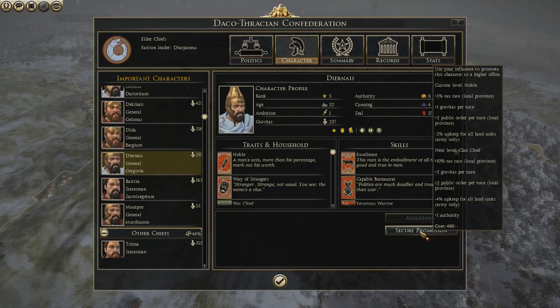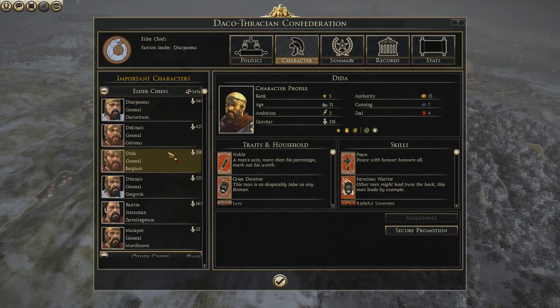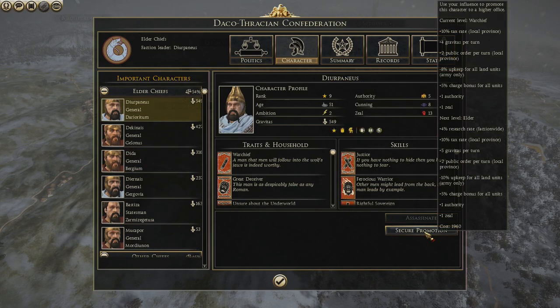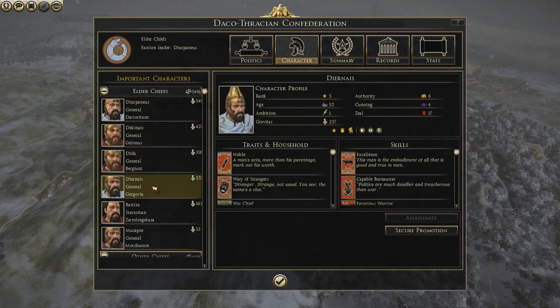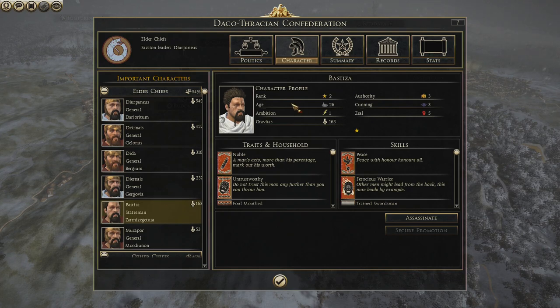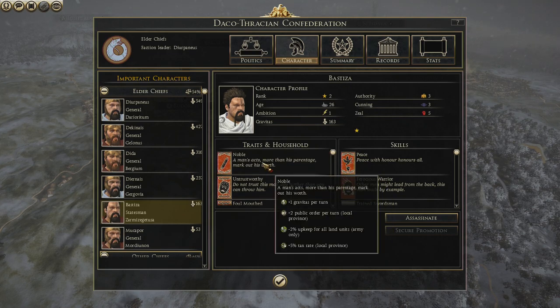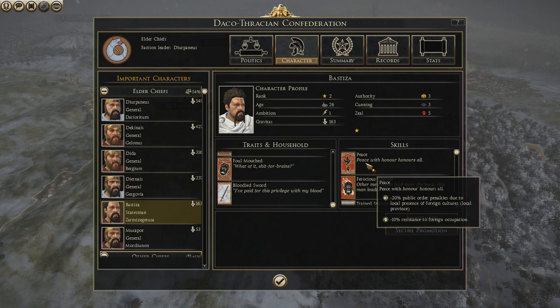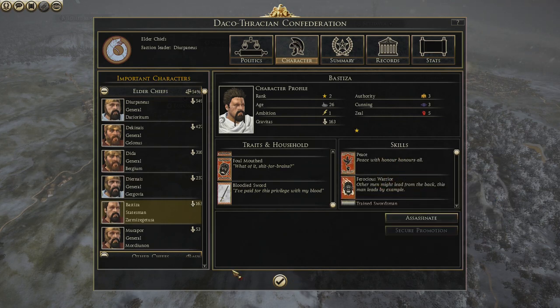This guy can promote — it's this guy. That's my overall 54. I can make him elder. Let's do some of the younger guys — 51, 52. This guy has to be on the field. He's foul-mounted and untrustworthy, but... Peace honors all. He's a ferocious warrior. I think I've used him before.